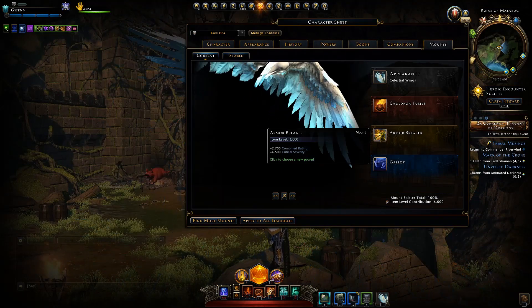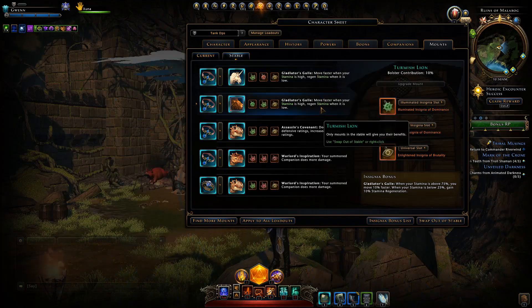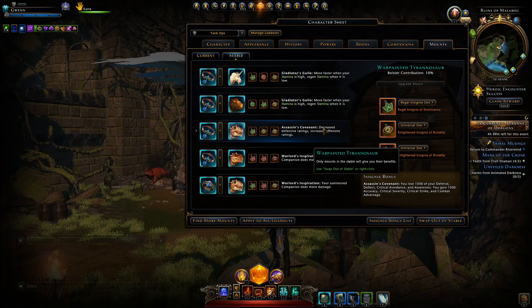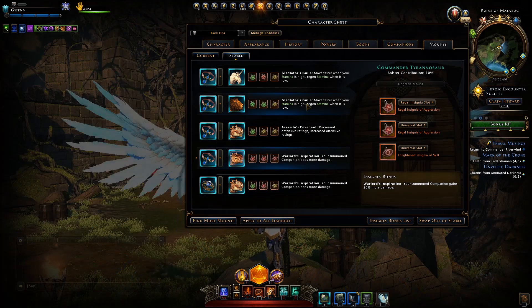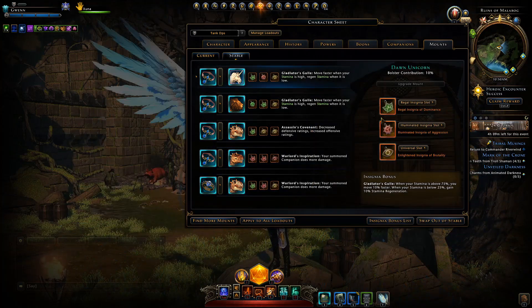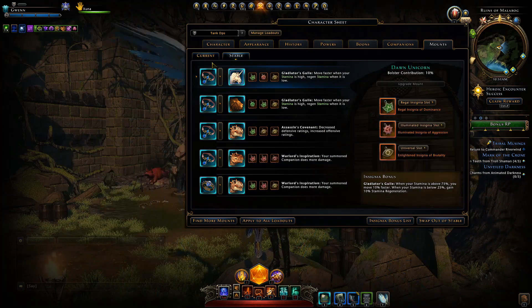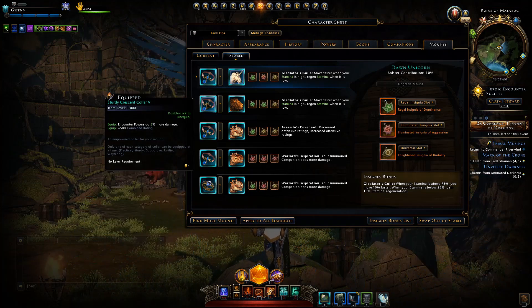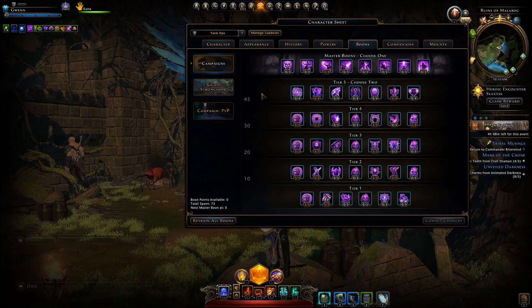For the equip power I'm running Armor Breaker, giving more Critical Severity to help cap that stat. In our stable I'm running two Gladiator's Guile for movement speed, one Assassin's Covenant to decrease defense stats and increase offense stats for more damage, and two Warlord's Inspirations to buff companion damage. For the insignias themselves I'm running Dominance, Aggression, Brutality, and one Skill insignia — a mix giving Critical Strike, Critical Severity, Power, and Forte. Collars just give item level, but you might want the buff to encounter damage and Critical Severity as your Wayfaring collar.